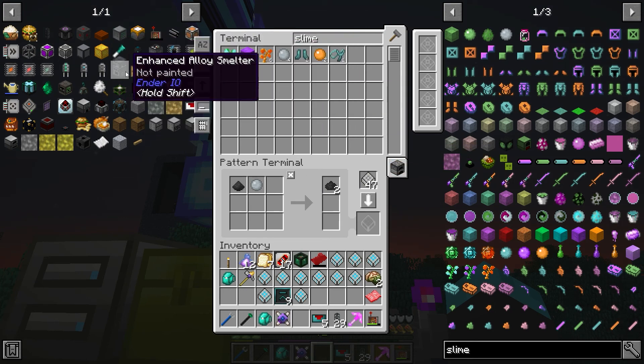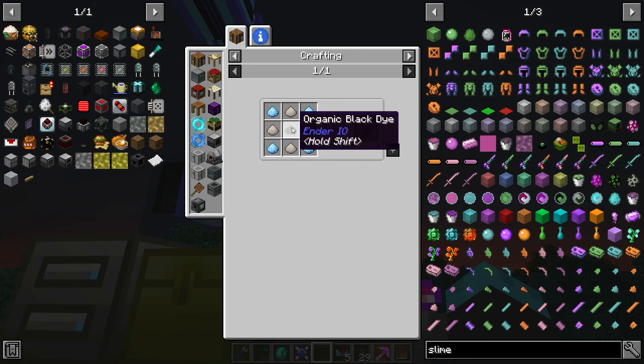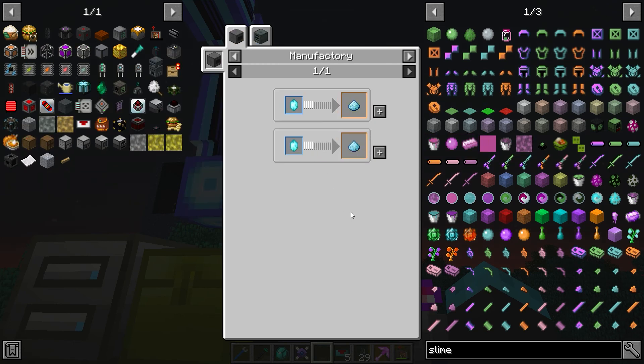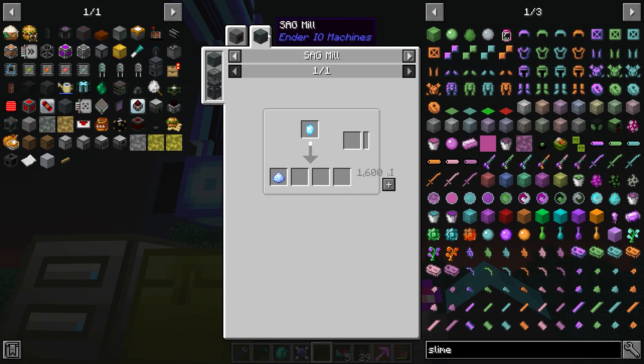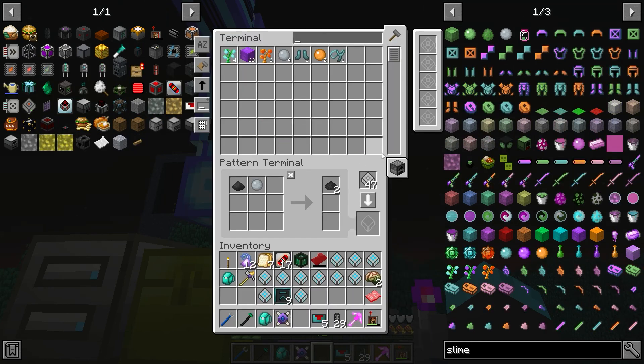I think I might need to stick on that. Now we know how to make this. We have nether quartz, grains of something. Two ways to make this, and I've got to know how to make a pulsating crystal — please, for the love of everything holy.